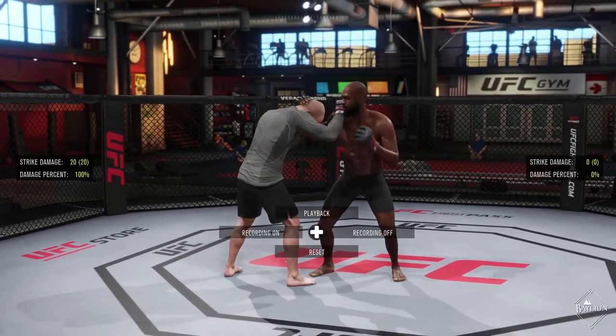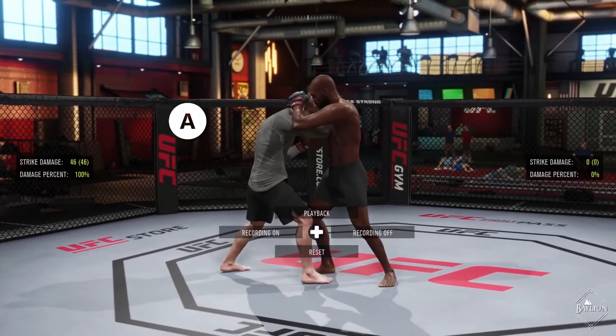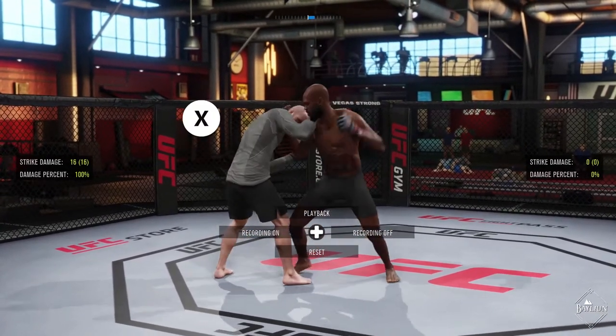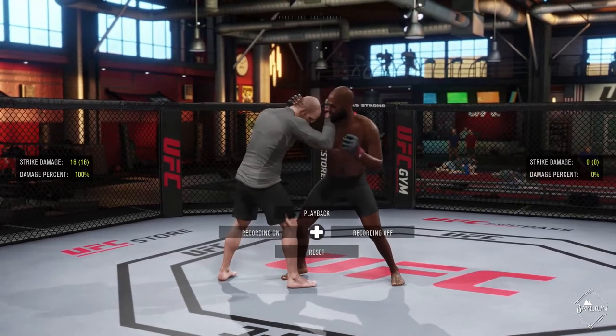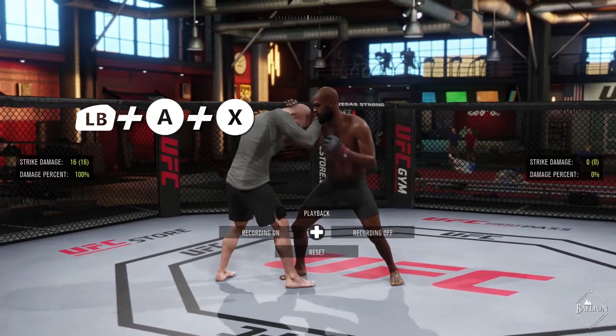Once you've entered the clinch, you have a few options. You can strike with knees using the A or B buttons, with punches using either the X or Y button. You can also throw elbows by holding down the left bumper and pressing X and A together.